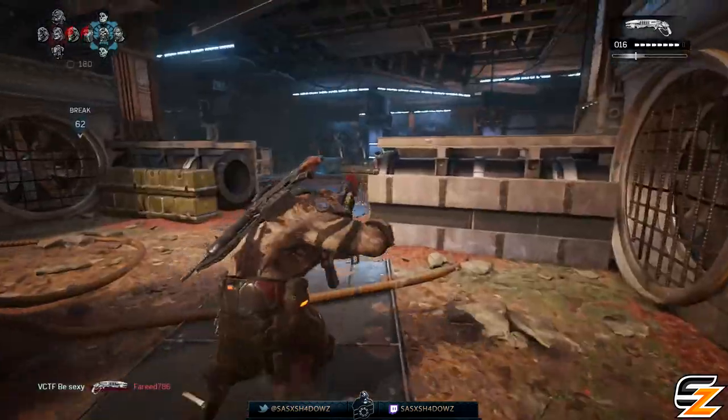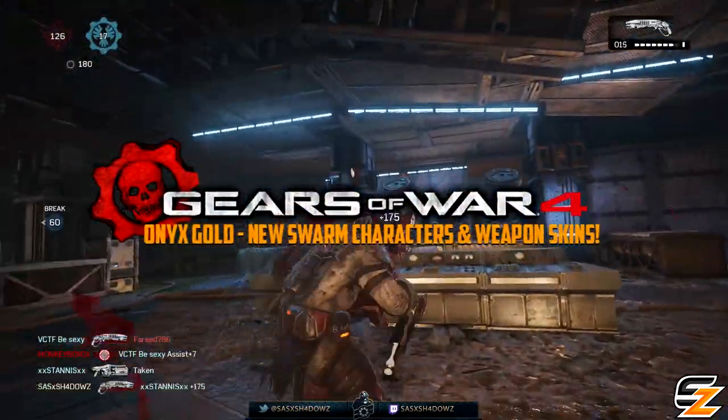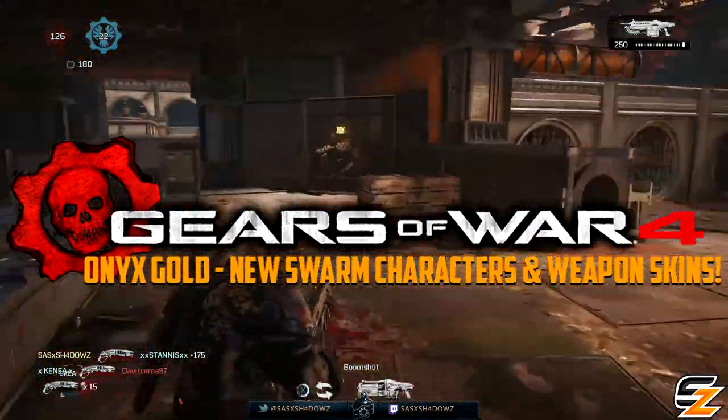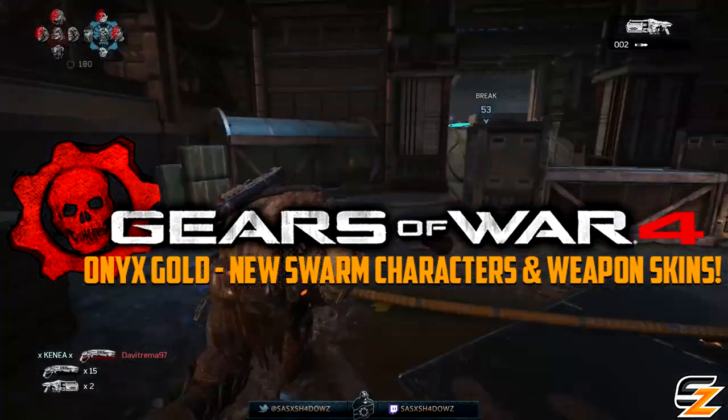Hey guys, welcome back to another Gears of War 4 video. Today we are going to be discussing the new Onyx Gold gear packs just announced by the Coalition that include new swarm characters and weapon skins.